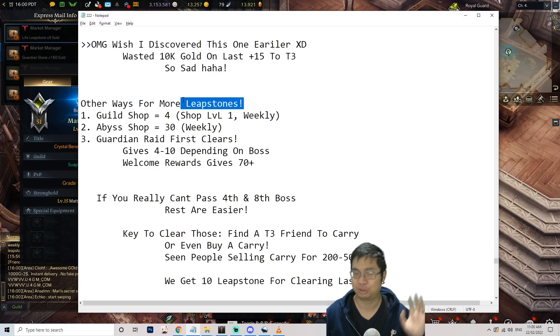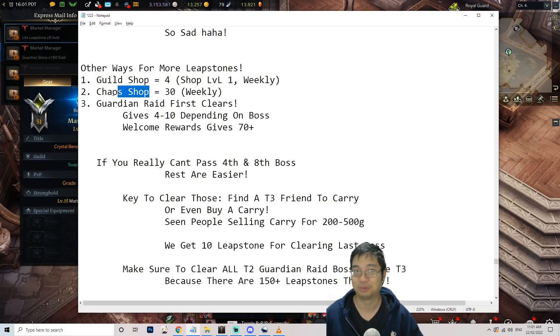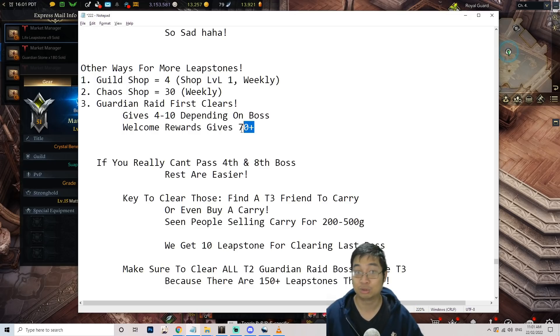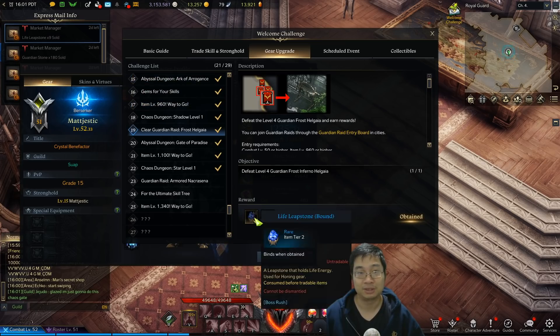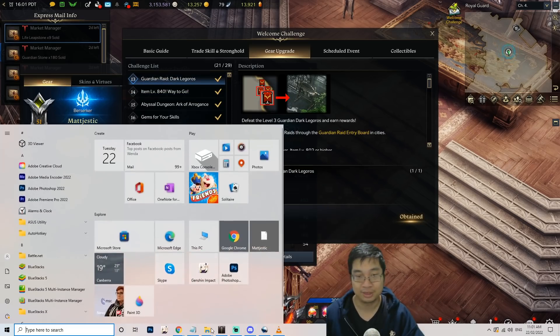For viewers looking for more leapstones, here's a summary of all the ways. In the guild shop you can purchase 4 leapstones weekly with shop level 1 unlocked. In the chaos exchange shop you can exchange for 30 leapstones weekly. If you get your guardian's first clear, you can get 4 to 10 leapstones depending on the boss. The welcome pack also gives leapstones — clearing the first guardian of each tab gives you 40 here and 30 there, so 70 leapstones total.